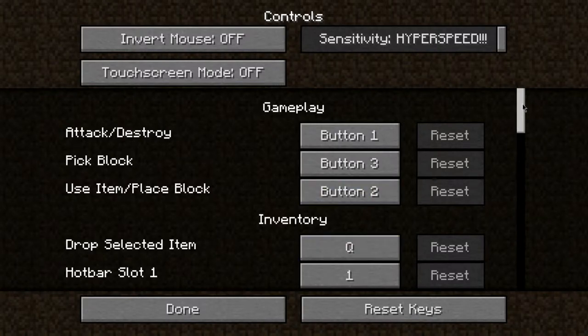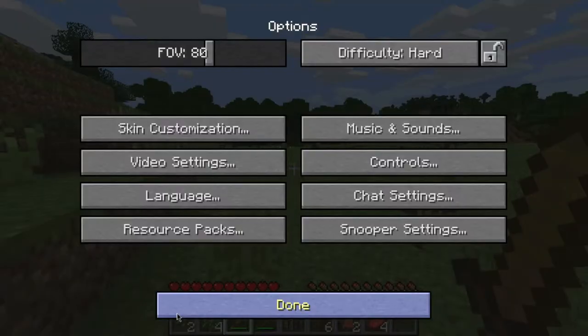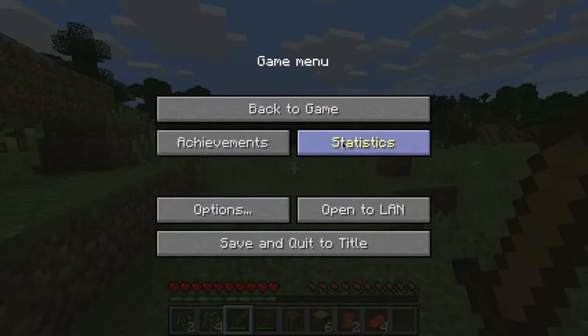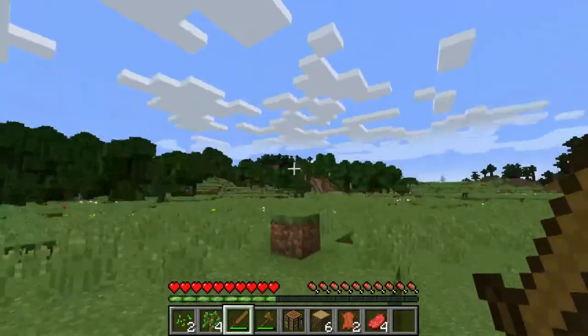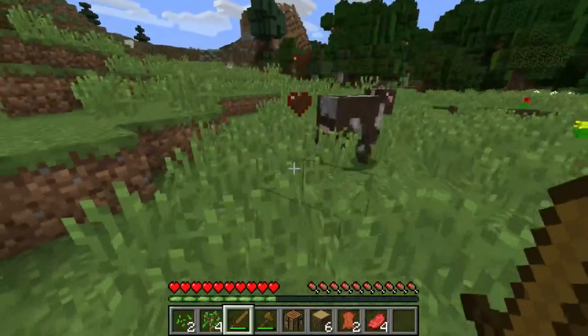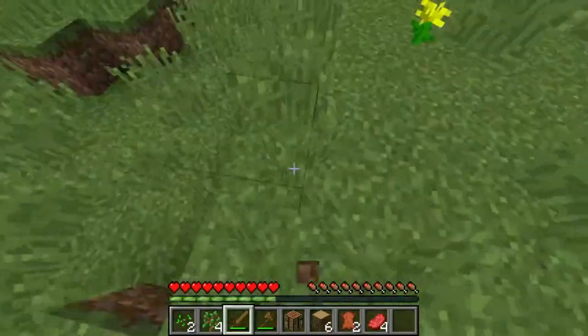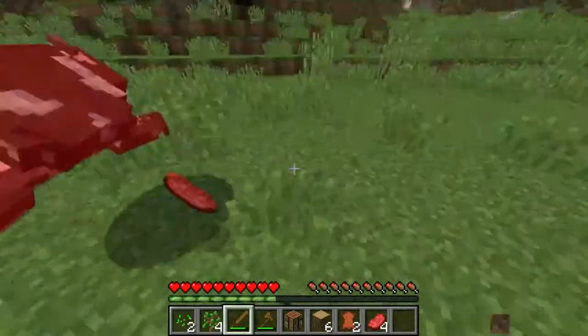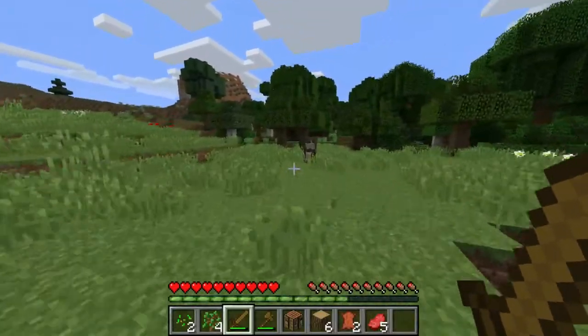I thought we'd be able to change the way the 1.9 interface looks - maybe that's in a different setting somewhere else. Statistics, the usual. Let's just go back and figure that out eventually. I'm not sure if I'm even using the new interface - it feels like it though. I'm not sure why these mobs can run super fast on us.